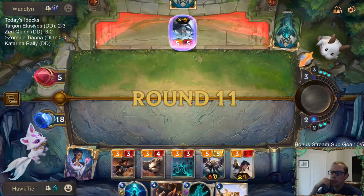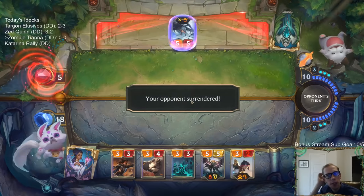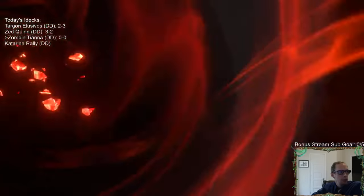You can basically treat Harrowing as two Tianas. I can Glimpse Beyond one of these things. There we go, too much value - and we're one-and-oh!